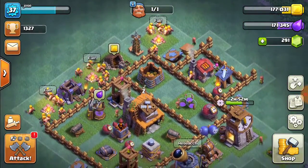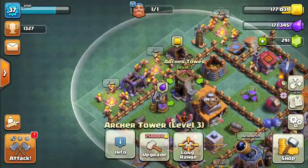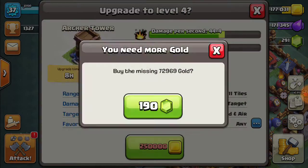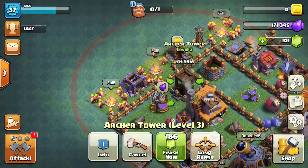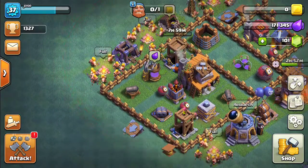I think I'm going to do the guard post or archer tower. I'm going to go ahead and do the archer tower — it's only 190 gems. And we do not have enough to go ahead and finish it now.